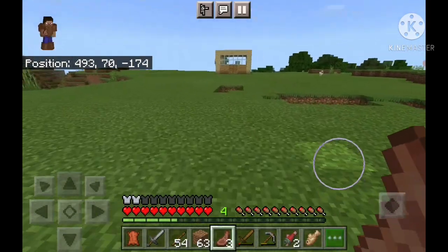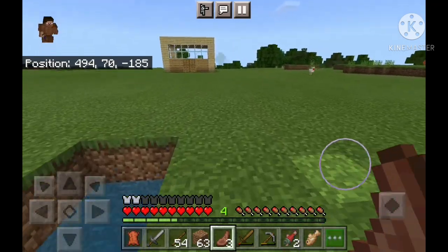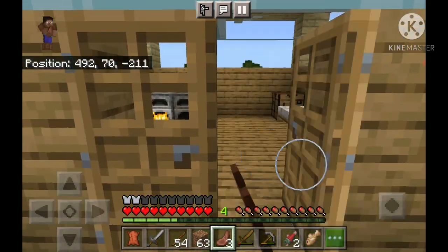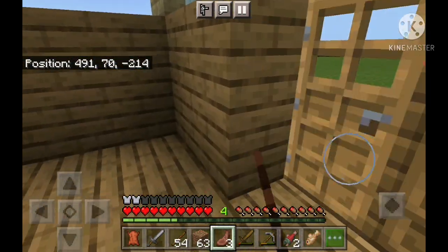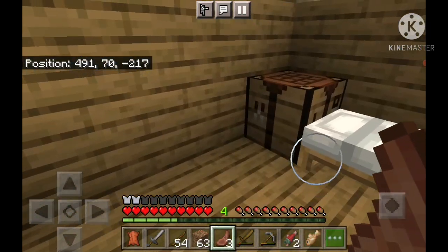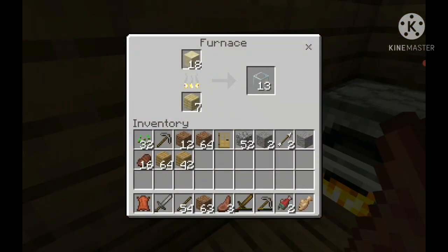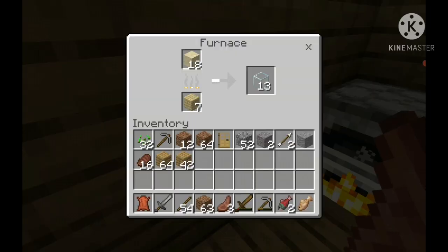I couldn't find my previous dig spot because there was coal over there and I need some torches. They said if you don't have torches in your house, mobs can spawn inside, and I really don't want mobs spawning in my base. Hopefully the glass is ready — I don't know what to say. No god, please no — how slow is this thing?